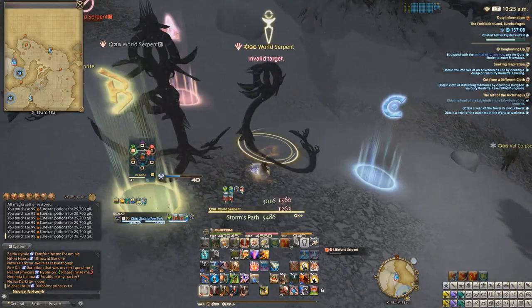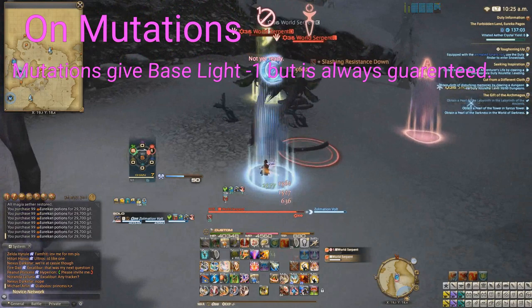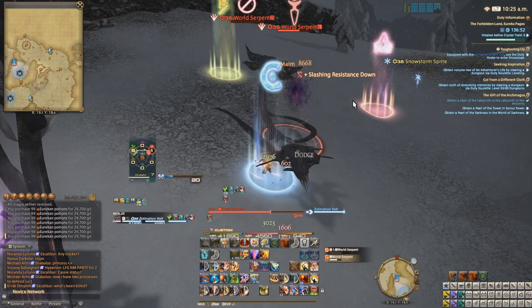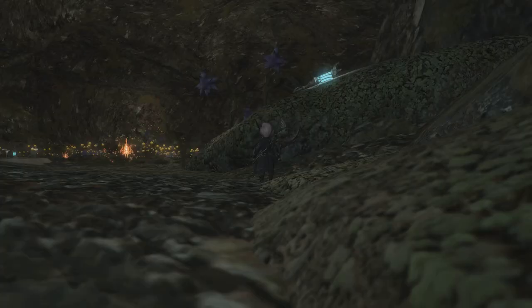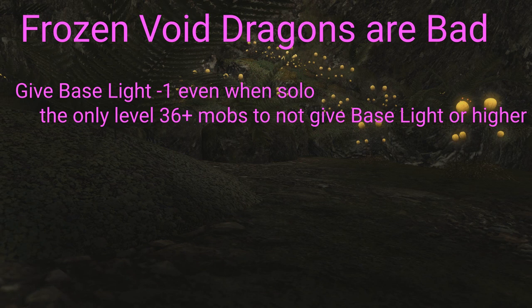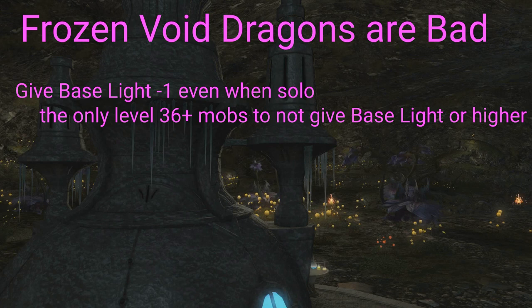Mutations are another beast altogether. Mutations are guaranteed light, but at the expense of giving less light than a normal enemy would. Mutations are consistent light and under the right circumstances are a decent chunk of light, and are definitely worth killing frequently. The final rule about light is that frozen void dragons do not follow the same rules as everything else in Pagos. Frozen void dragons give a near feeble light if you solo them. Normal level 40 mobs give much higher light when soloed. These void dragons give lower light gains at no extra benefit and are the only enemy in the entire zone that gives significantly lower light gains than anything else around their level.